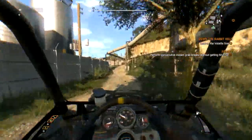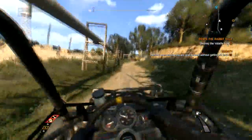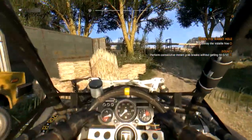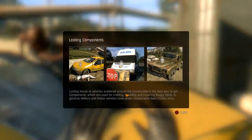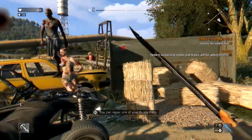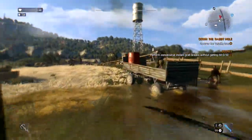Going this way. Stinged up my ride. There's a car. Looting hoods of vehicles scattered around the country is the best way to get the components used for crafting. You can use them for installing and repairing buggy parts. Military and police vehicles have better components than civilian ones. Good tip. That spitter's gotta go — fucking hate those things.